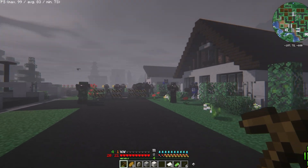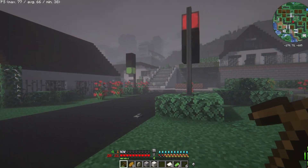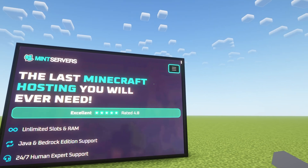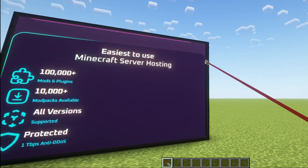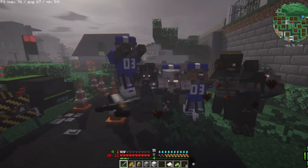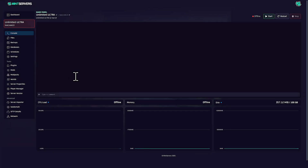Since DeceasedCraft is a heavy mod pack, you need a server that can handle the extra load. A small group of players should be fine with 4 to 6 gigabytes of RAM, but for bigger groups or public servers, go higher. That's why I recommend Min Servers — they've got mod pack support, one-click installs, and solid performance, meaning you won't be stuck fighting lag when you should be fighting zombies. And trust me, in a pack this hard, every second of delay can mean game over.